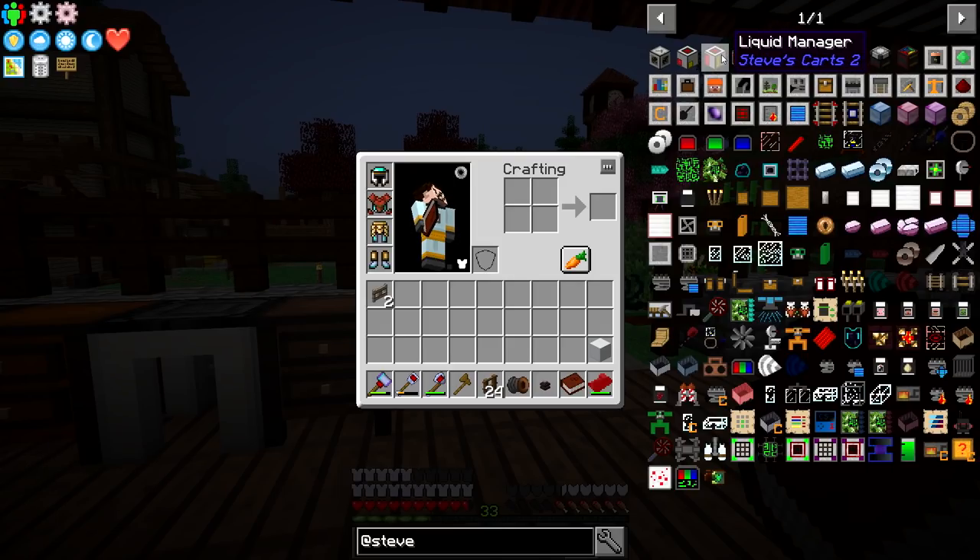A liquid manager lets you send liquids over, which could be good for sending milk. However, what I'd like to do is bottle the milk on this side at the farm and send over bottles of milk. Milk is more of an ingredient than something the city's going to want, but when we get restaurants over there they're going to want materials shipped. An external distributor and a module toggler — it looks like that toggles modules on a cart as it goes through.